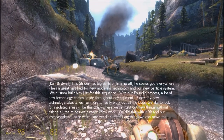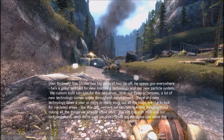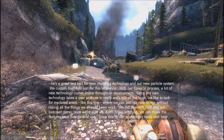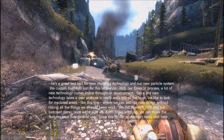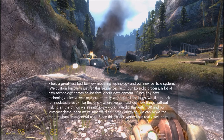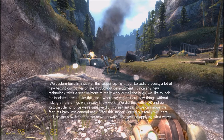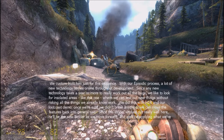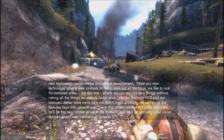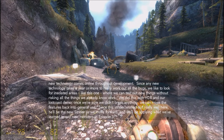This Strider has big parts of him that rip off — he spews goo everywhere. He's a great testbed for new modeling technology and our new particle system; we custom built him just for this sequence. With our episodic process, a lot of new technology comes online throughout development. Since any new technology takes a year or more to really work out all the bugs, we like to look for isolated areas like this one to test out new things without risking what we know already works — we did this with HDR in our Lost Coast demos. Since the Strider worked out really well here, he'll be the new Strider as we move forward, and we'll apply what we've learned to any new monsters in Episode 3.